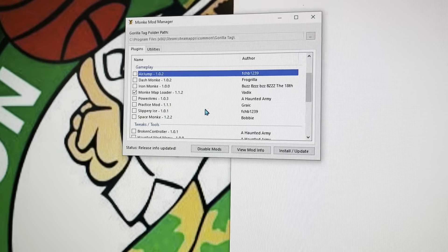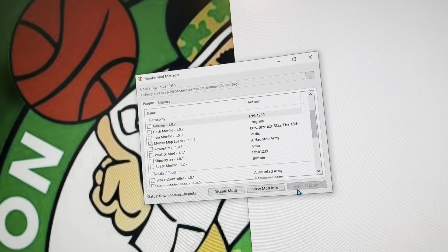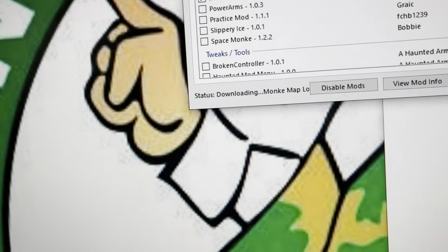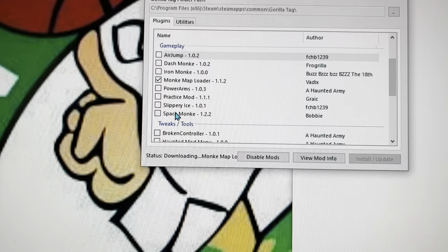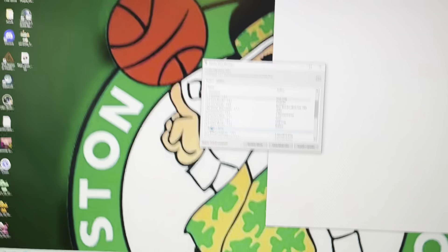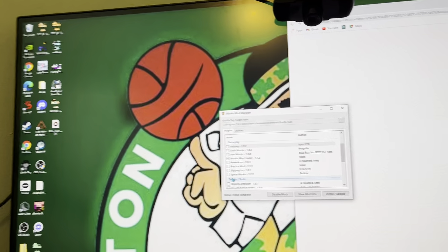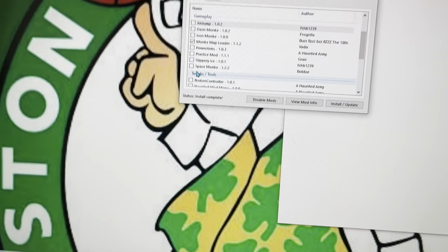My dog is screaming at me, if you're wondering what those sounds are. Then you want to click Install / Update. Warning: do not download Space Monkey — it will launch you so high out of the map you won't know what happened. Just don't get it. You fly too high. Then it says Status Install Complete — good.